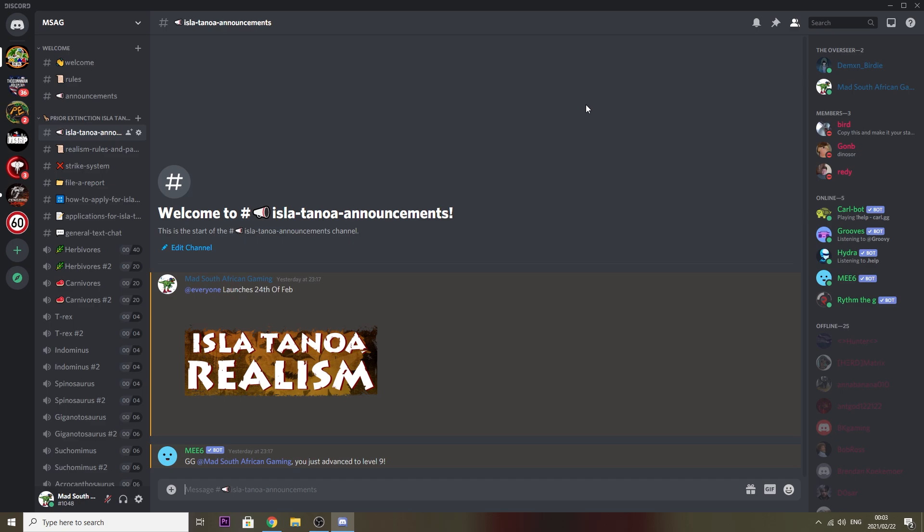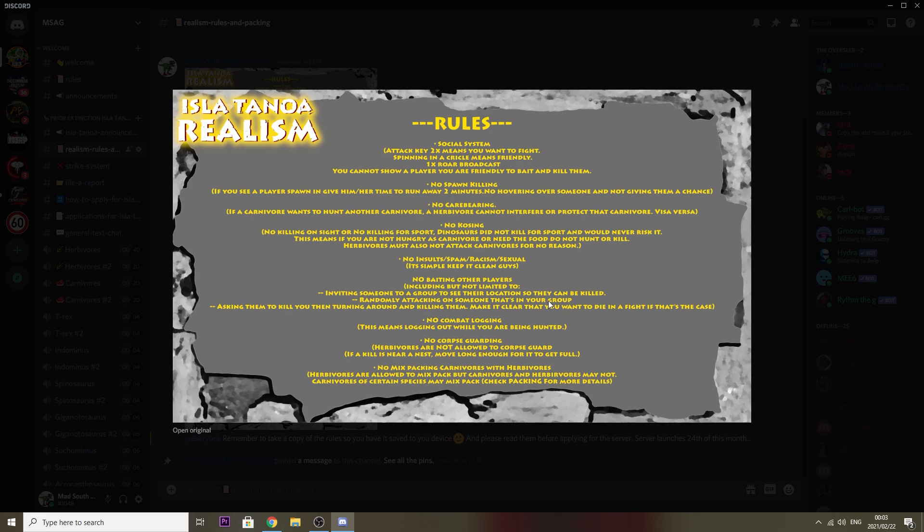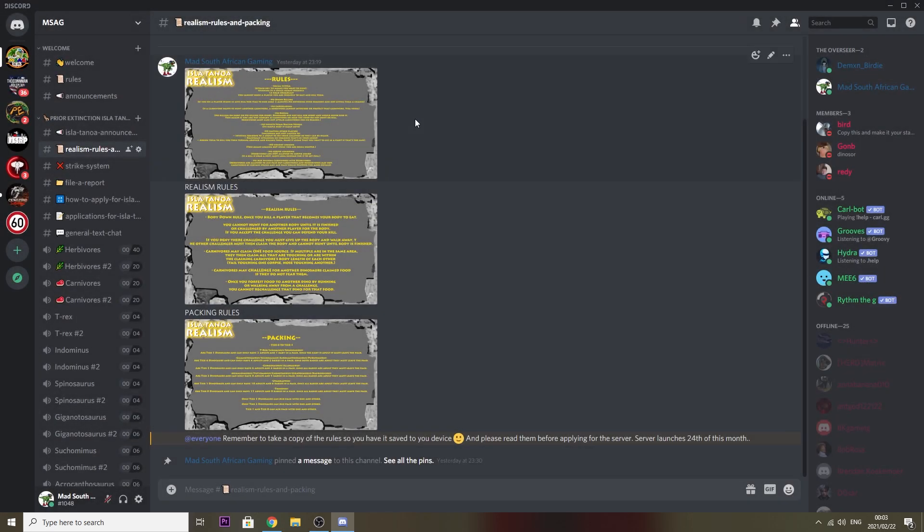I'm going to quickly go through things now and show you how to do that real quick. It's pretty simple. I just want to quickly show you the rules. We're not going to read everything because you guys are going to have to read it. I'd also advise that when you check out the rules, just right-click and save the image — save all three so that in your spare time you can refer to them if a player is reporting you and you need to appeal.